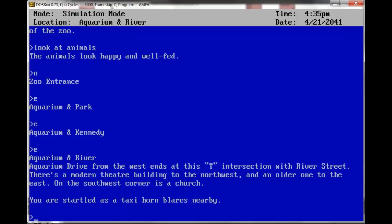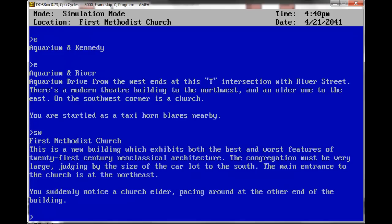Wandering north and east a few times — Aquarium and River. Aquarium Drive from the west ends at this T intersection with River Street. There's a modern theater building to the northwest, an older one to the east. On the southwest corner is a church — we have to talk to a church official. Let's go southwest. First Methodist Church. This is a new building exhibiting both the best and worst features of 21st century neoclassical architecture. You suddenly notice a church elder pacing around at the other end of the building. Record on.